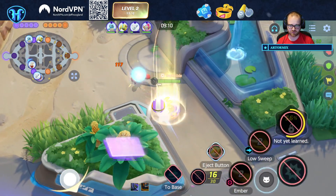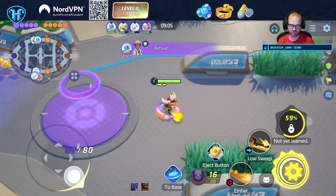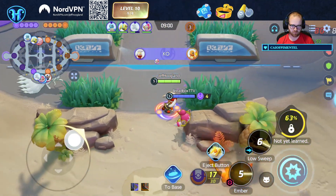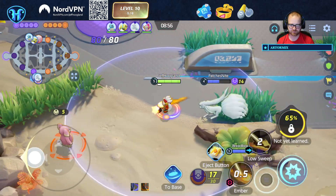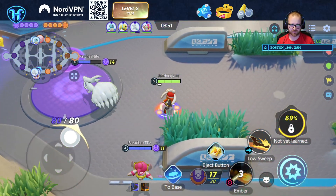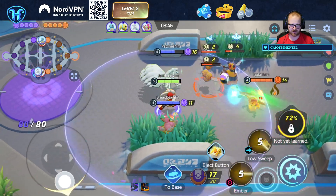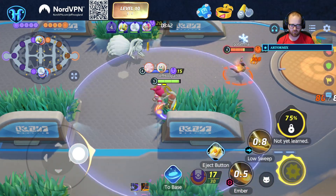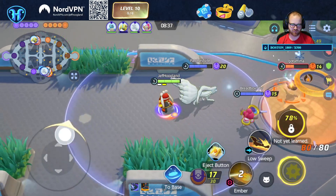We also have a Charmander in this bottom path, which is super weak early, so that's good for us. I helped them clear that off because the objectives are coming up here. I've not seen their central area character yet. Got an item out of it, so that's nice.